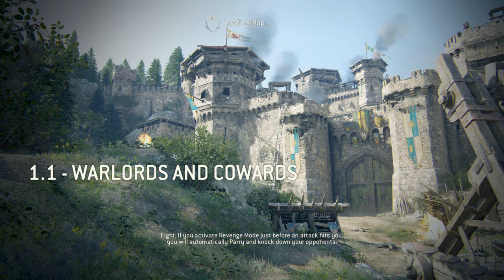Warlords and Cowards — Part One. There are three chapters, one for each faction. This is Part One of the Knights chapter, and it's about the Warden.